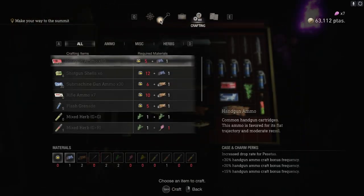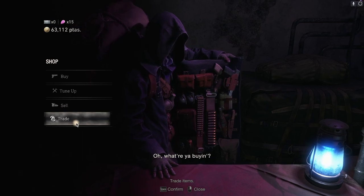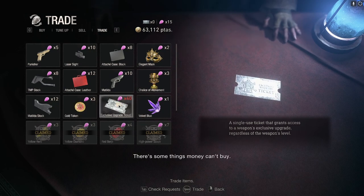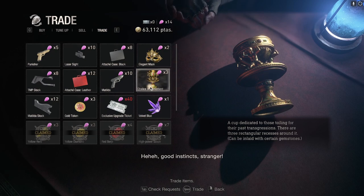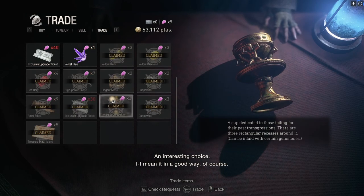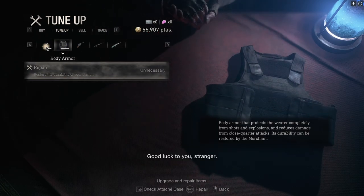Now, potentially we could trade for some things. We can't get anything too useful — we could get some more of these just for the sake of it. We could also trade for some treasure. That's cheap to be fair, and so's that. Let's just grab three more of these because we're pretty much at the end of the game now.